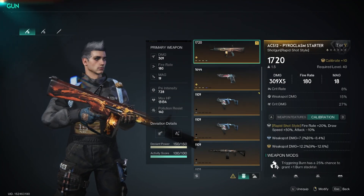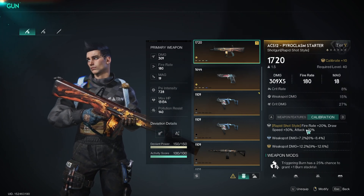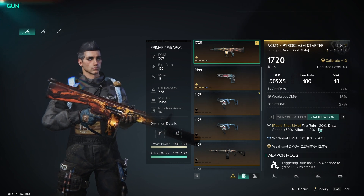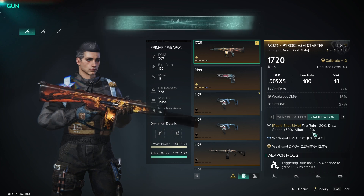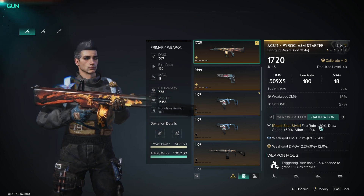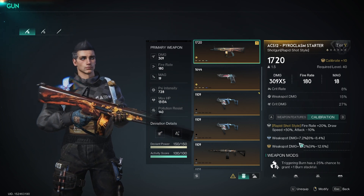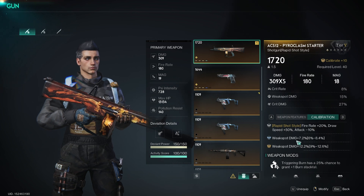Let's look at the specialization we're using for this gun — we'll be using Rapid Shot Style. What this does is give you a 20% buff to fire rate and a 50% buff to draw speed, but it lowers your attack by 10. With a burn build, your main priority is going to be applying as many stacks of burn as possible, so the increased fire rate is very, very helpful.